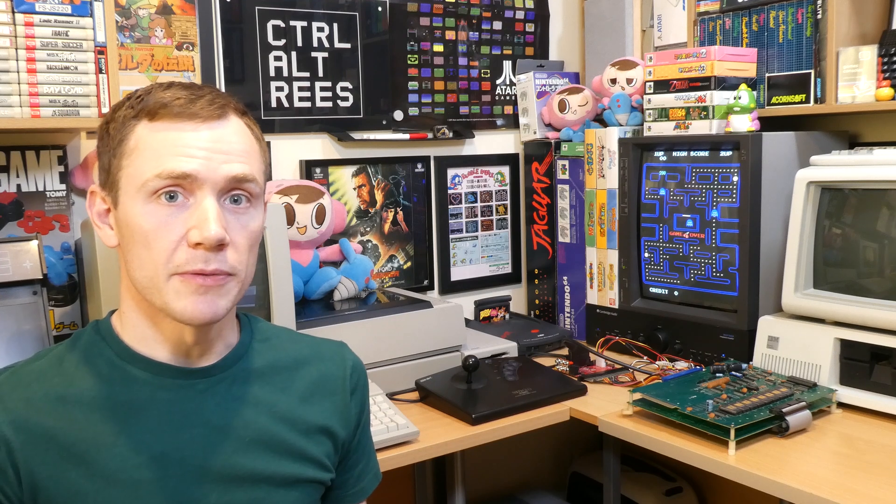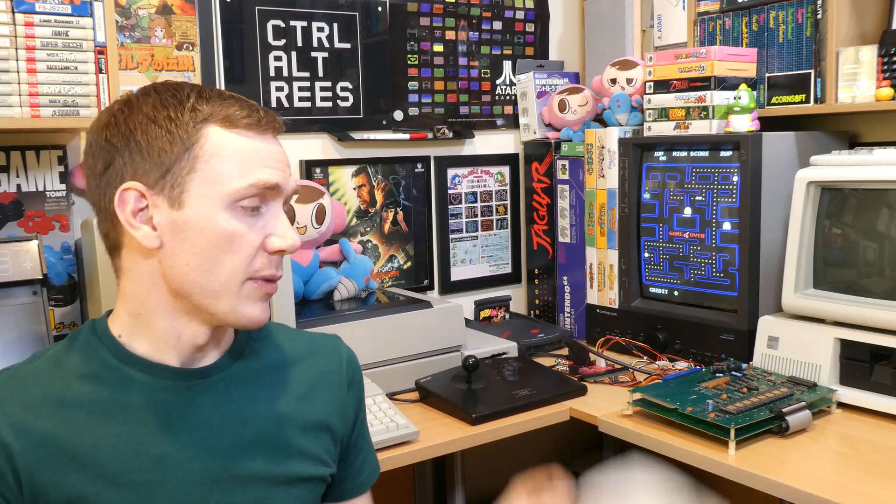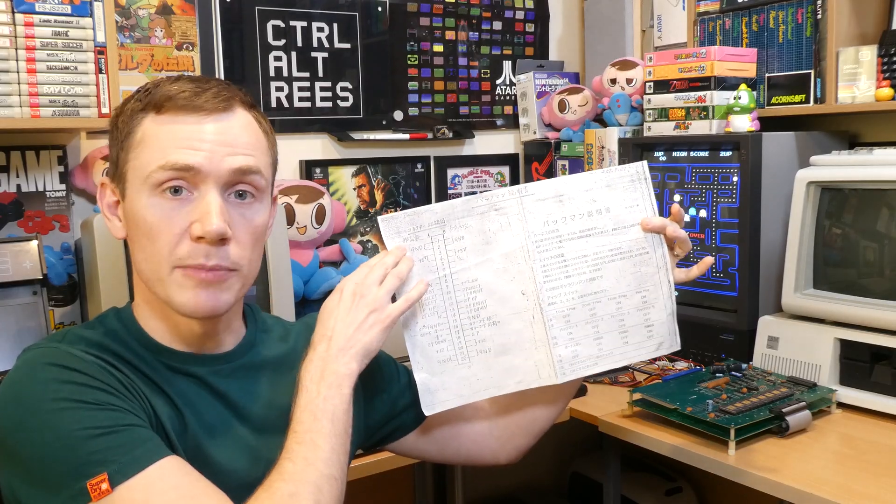Just while we're on the subject of the paperwork, my PCB also came with this rather badly photocopied page from the original manual. It's still interesting to look at though. It shows the wiring for the edge connector, which I'll go into in a second. It has some notes on how the game can be configured by the arcade operator, and it also explains the dip switches, which I'll also go into shortly. The date on here is 1980, which would make this an early version.